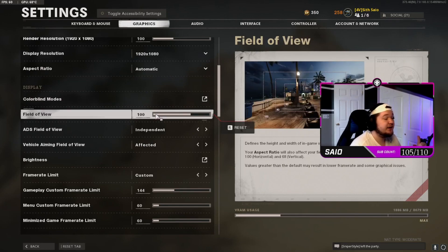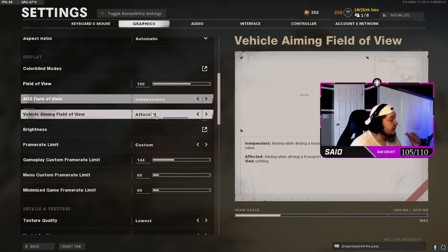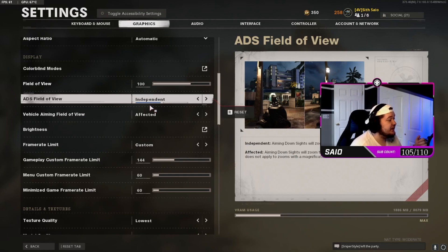My field of view is 100 — I think that's what looks best on this game. 120 in my opinion does not look good at all. My ADS field of view is set to independent when I'm using iron sights on snipers so I zoom in more, and I switch to affected when I'm red-dotting — it all depends on your preference.